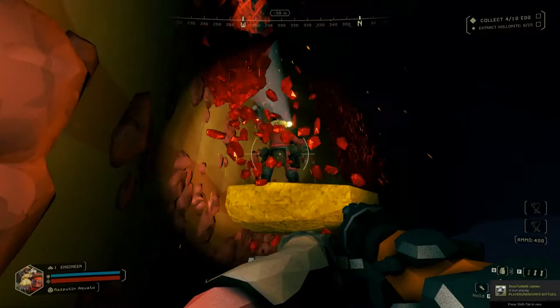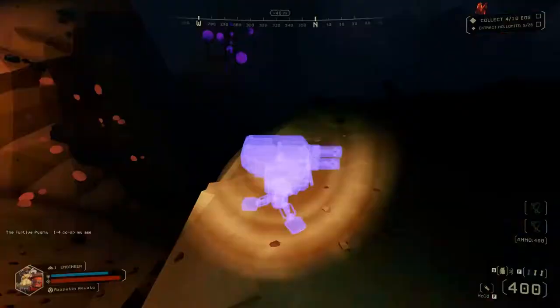To reinforce the Valve parallels, we also have an Engineer class with complementary sentry turrets and a portable platform launcher, providing some much-needed structure in the dark, ever-changing cave networks.